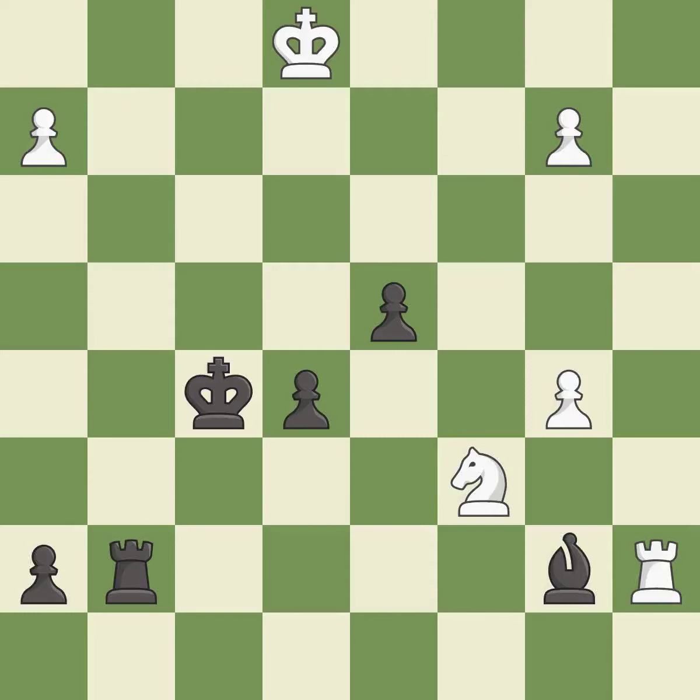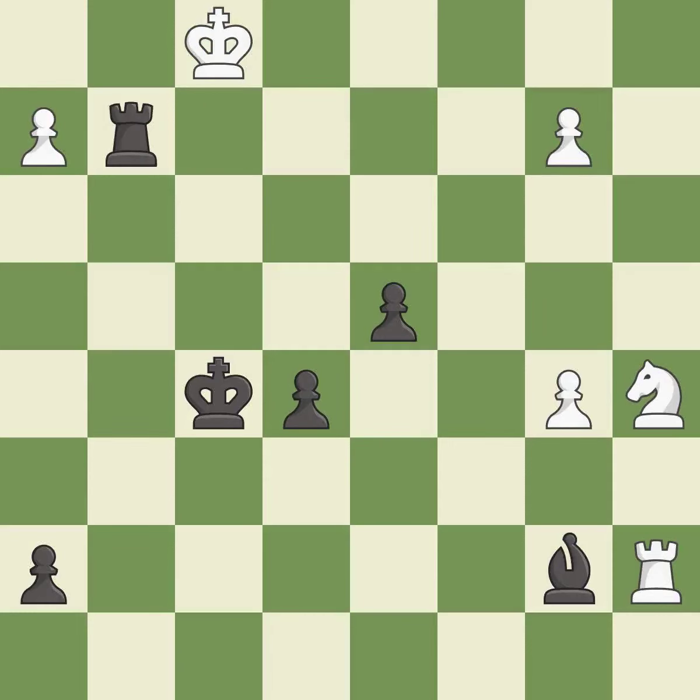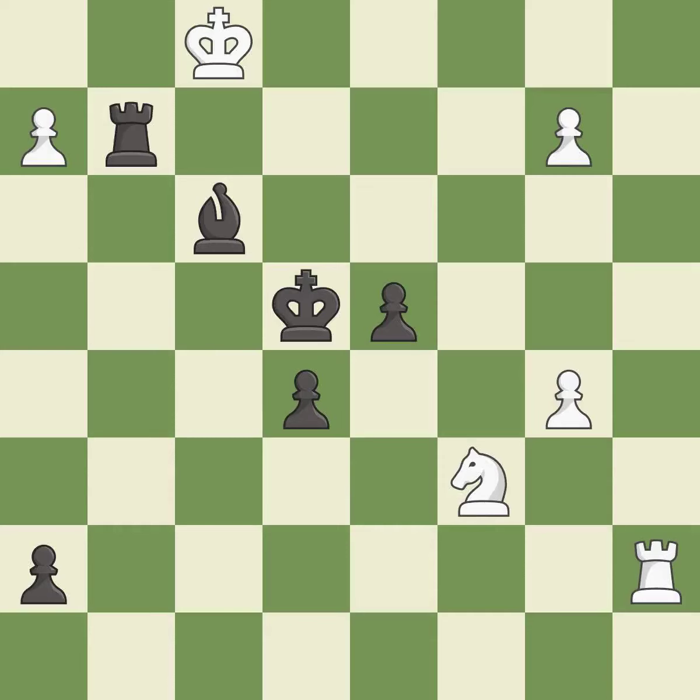This misses an opportunity to push a passed pawn towards promotion — it is a mistake. This is the only move that works — it is a great move. This steps away from the checking rook — it is best. This creates a threat to win a pawn. This is the only good move — it is a great move. This evades the check from the rook — it is best. This moves the bishop to safety. This threatens to use a rook to counter a passed pawn — it is best. This threatens to create an x-ray attack through two pieces — it is a mistake. This misses an opportunity to threaten winning a knight. This allows the opponent to use a rook to counter a passed pawn — it is a miss. This threatens to push a passed pawn towards promotion. There was only one good move in that position. This misses an opportunity to use a rook to counter a passed pawn. This permits the opponent to push a passed pawn towards promotion — it is a miss.